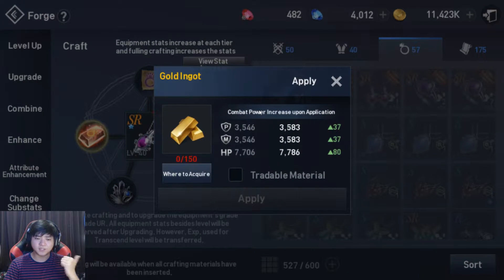Next one is Gold Ingot. You're going to need 150. You can get these from the usual — salvaging accessories. So you're going to need five sets of these, which will equate to 750 gold ingots.